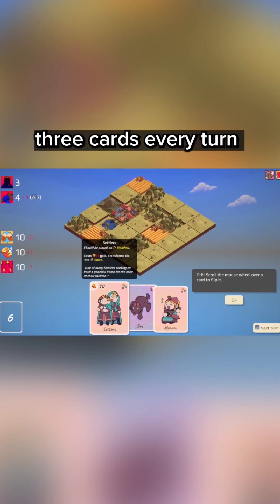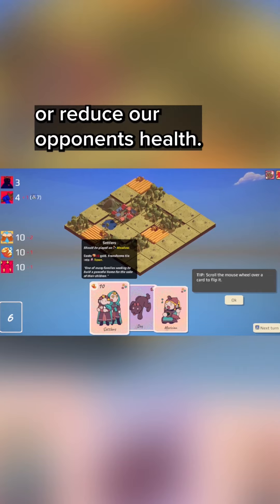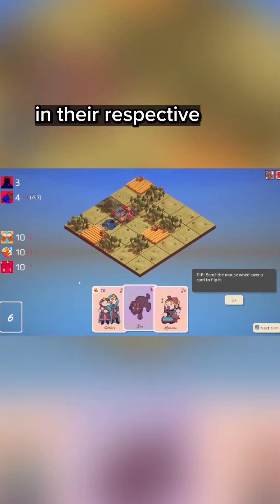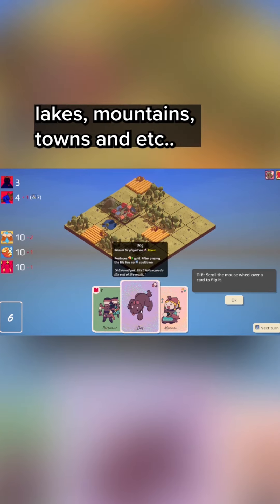To help us produce resources, we are dealt three cards every turn, each of which has an ability that lets us add to our resources or reduce our opponent's health. You must also place these cards in their respective fields on the board, and these can range from meadows, lakes, mountains, towns, and more.